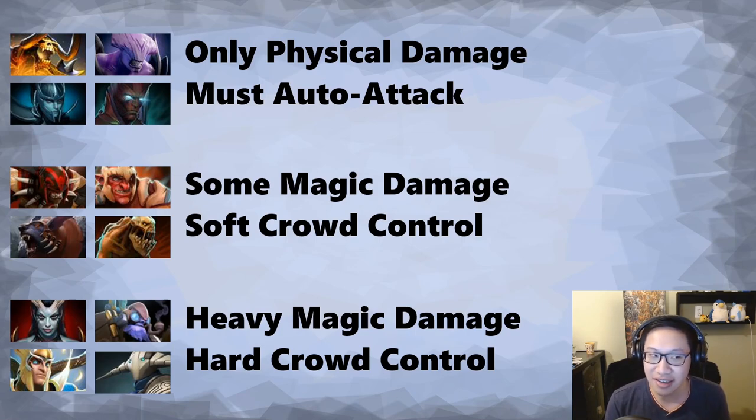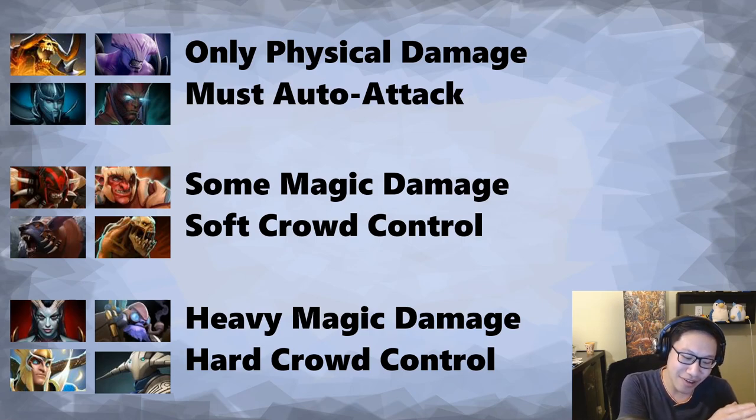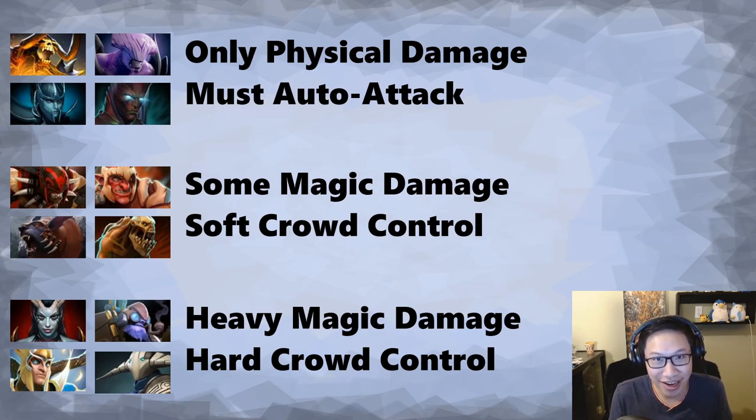Ghost Scepter does prevent you from taking cleave damage, which is kind of nice. But against heavy magic damage heroes — like Queen of Pain — she auto-attacks a bit but does a lot of magic damage. If she blinks on you and you go ethereal, she'll just use her spells on you and you take a ton of damage. Skywrath Mage is the same — his whole combo is magic damage, he right-clicks you a few times in it, and Ghost Scepter does nothing for you. We don't want to buy it against those heroes.